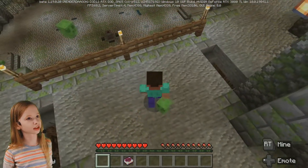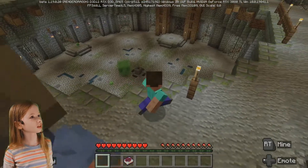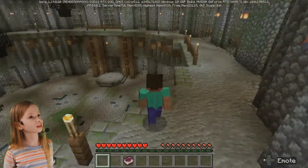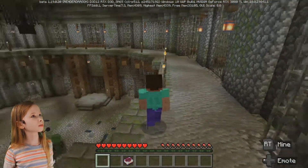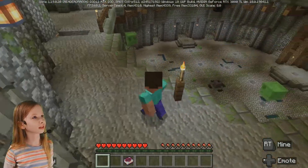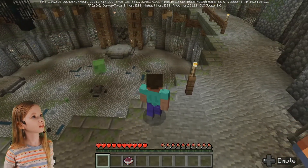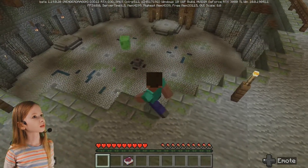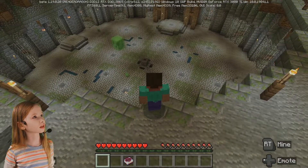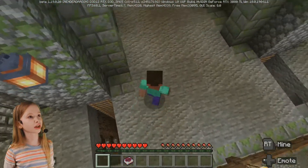A slime! This looks like an arena. I wonder if there's any weapons I can use to maybe try to fight. Get back down there — you're not supposed to be up here. There's a button down there; I wonder what that does. But I shouldn't go down there yet, because I would need some weapons, not just my fist.